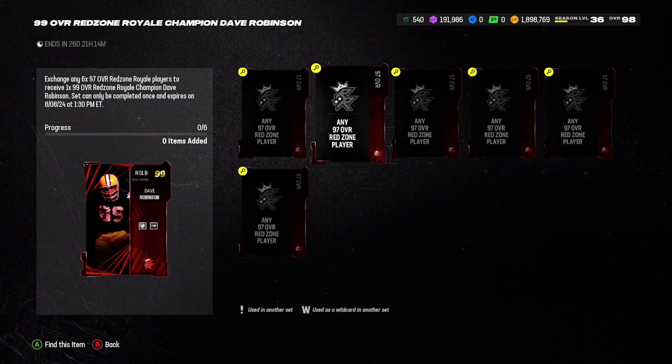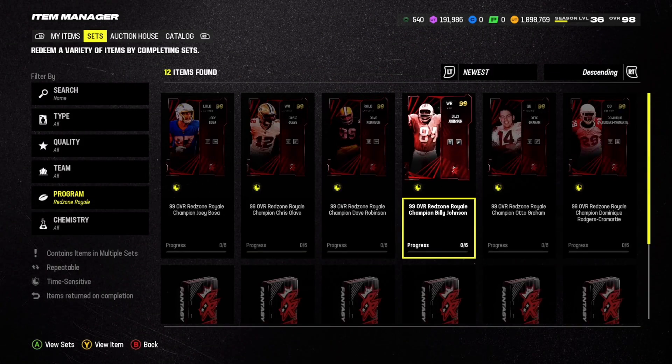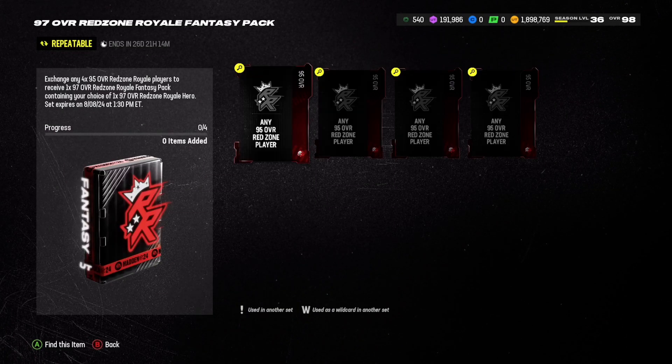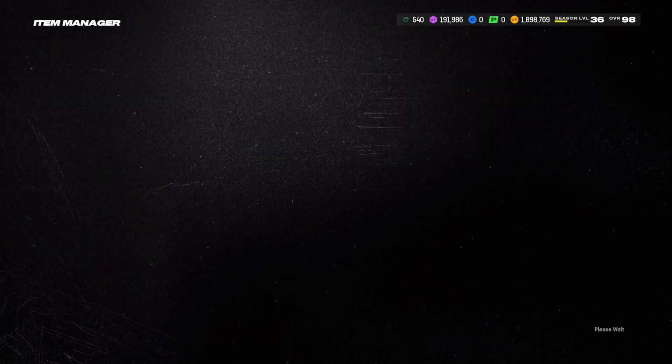Each of those 99s on the auction house are going for 1 million coins — it's absolutely insane. What you guys can do, which I figured out, is actually build these sets a little bit cheaper.